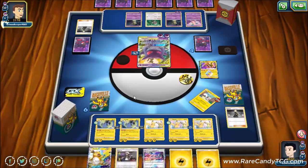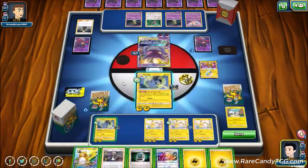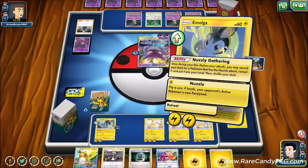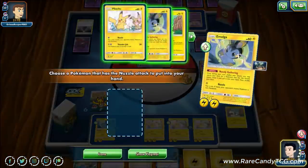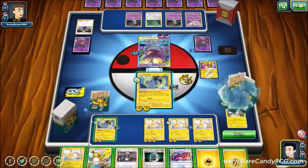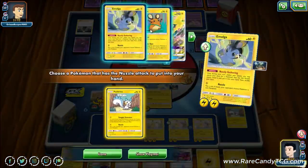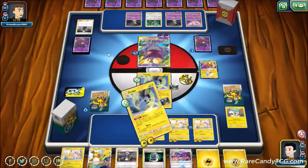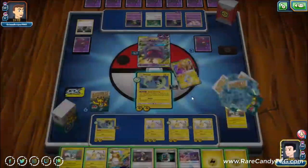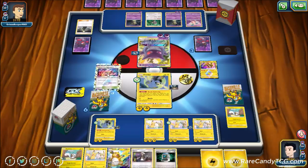We did forget to use Nuzzle Gathering before we ended our turn — that's a little bit of a misplay since we have a dead hand. Luckily we have basically what we need anyway. Typically you want to use Nuzzle Gathering at the end of every turn to ensure you send excess cards out of your deck. Sometimes you just forget — it's hard keeping up with it every single turn.